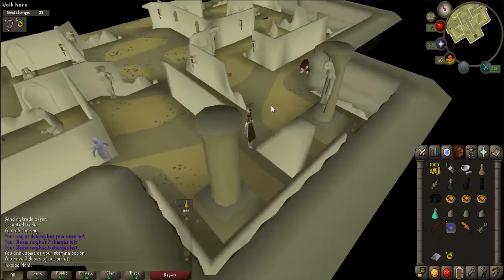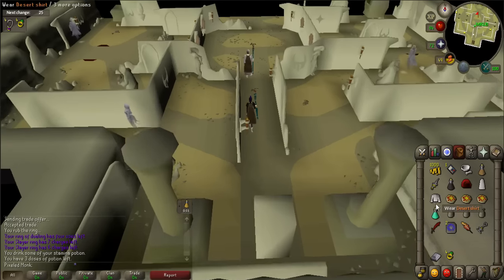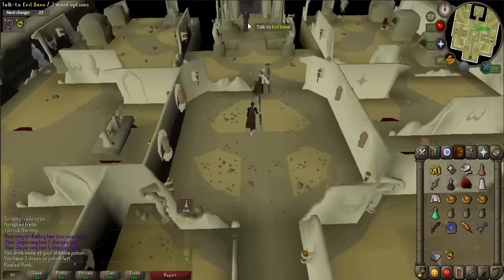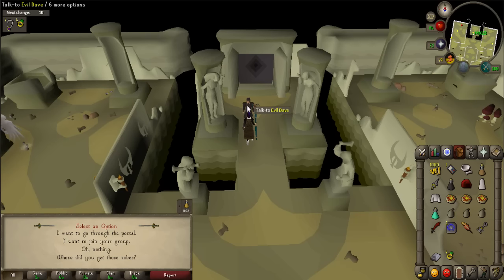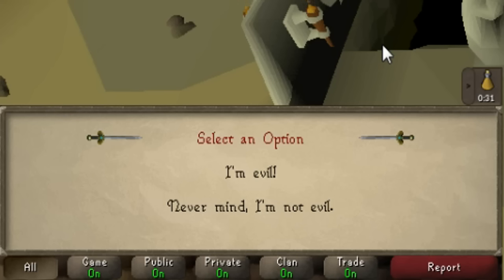Now put on your black clothing and use the black mushroom ink on your Silverlight to dye it. Walk north to the portal and talk with Evil Dave, who is standing just in front of it. When prompted, say 'I want to join your group' and 'I'm evil.'